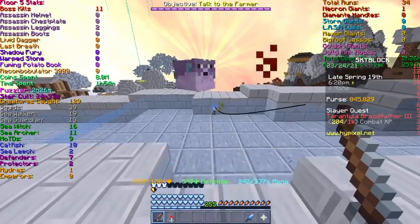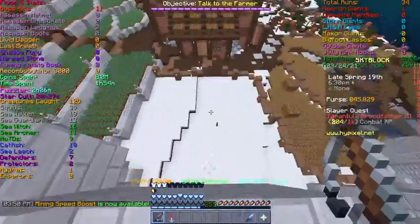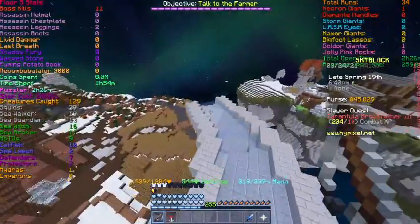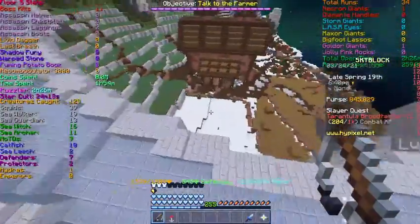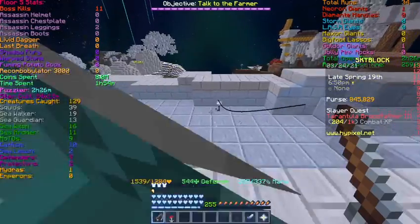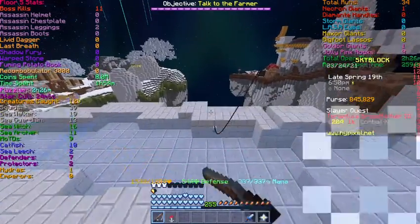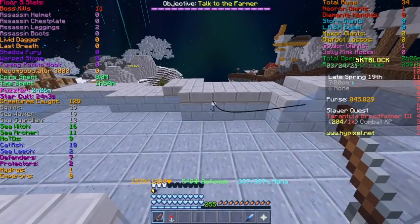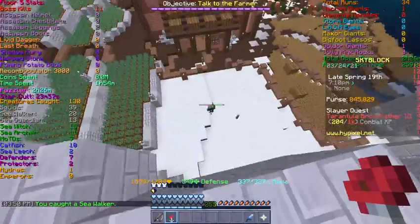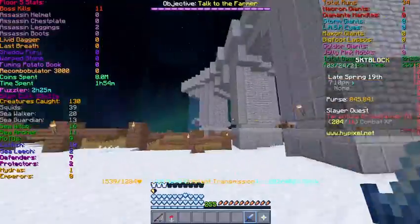So you're going to want to just fish normally. When you catch a mob, it'll go over here and down here. If they all pile up after 5 minutes, then what will happen is that you can kill them all. And they don't drop combat XP — I'll give you guys an example. They'll all go down there, and say there are 20 of these guys — you'll get around 2,000 fishing XP.